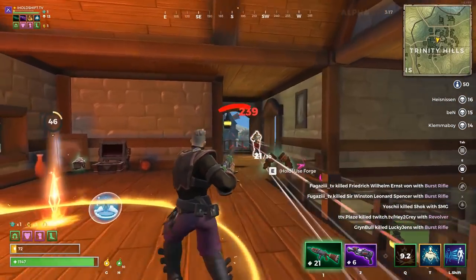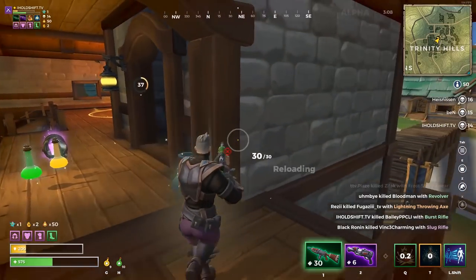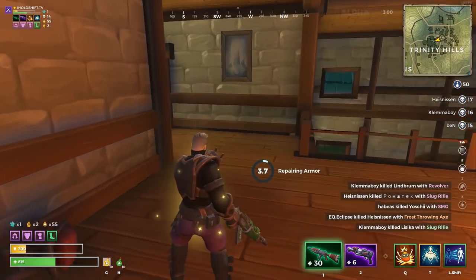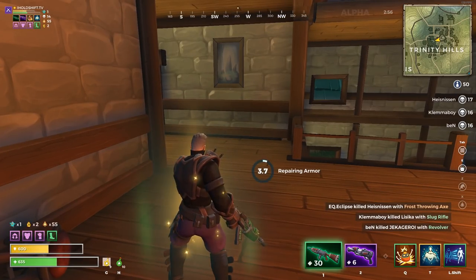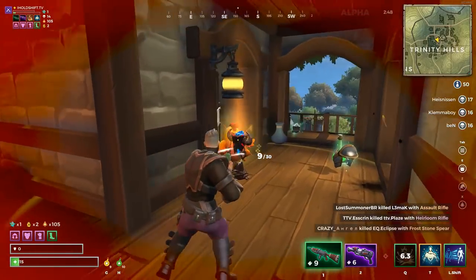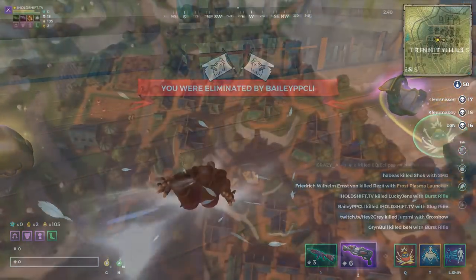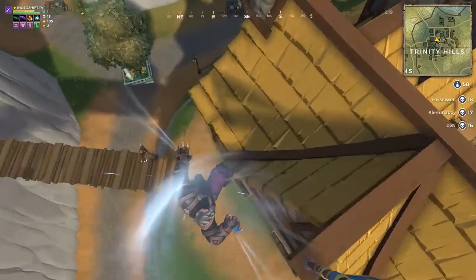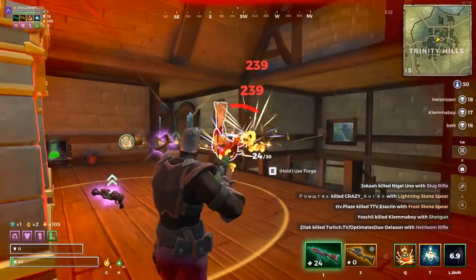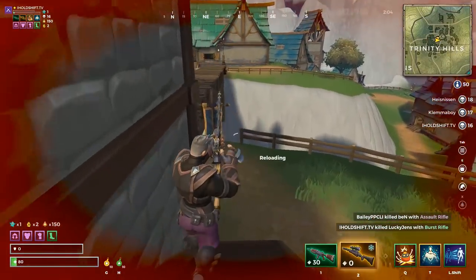I wish the loot progressed a little more uniquely as the game goes on, because it really just turns into how many people can you kill with green and white weapons until you luckily find someone who looted up something purple or gold. I've played a handful of games and rarely seen anyone drop a sniper or any unique armor pieces above green. And if you choose not to land at a forge, you're sitting in the middle of nowhere for a full minute while your kill total doesn't go up.